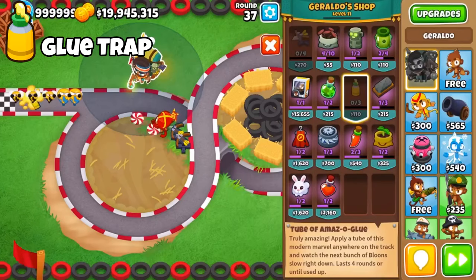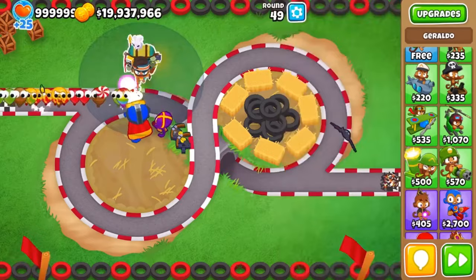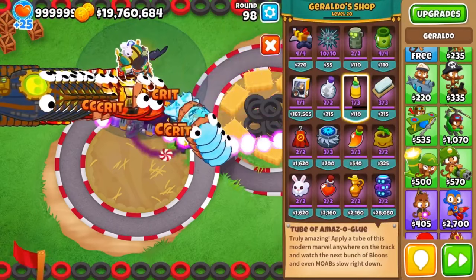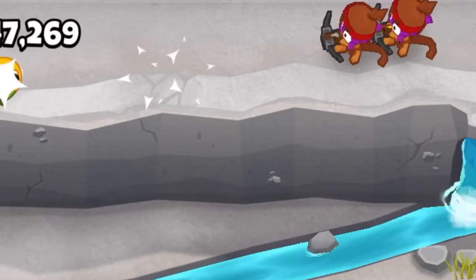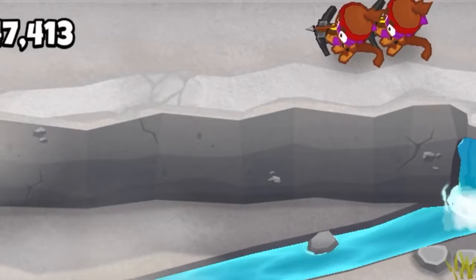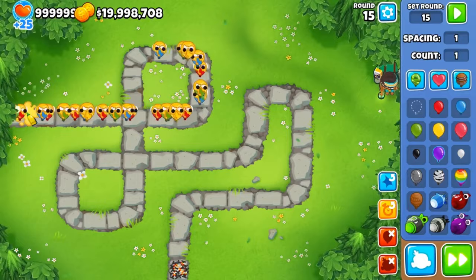The glue is very strong in the early game and fairly strong in the mid game. However, due to a lack of pierce upgrades, the glue doesn't really stand well in the late game, so you don't see it commonly used. The glue can be placed at the start of the track to glue all incoming balloons before it expires six rounds later or hits its pierce cap, making tricky rounds like 36 or 15 much easier.